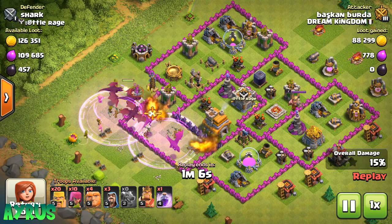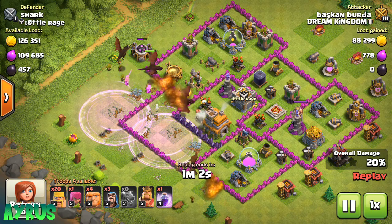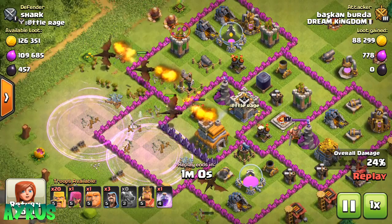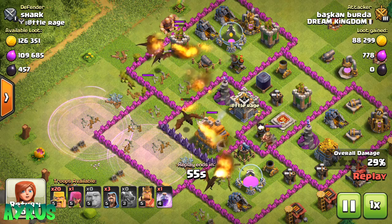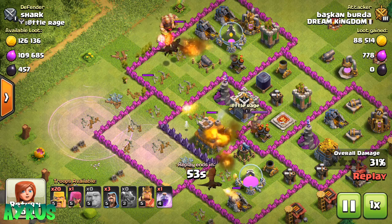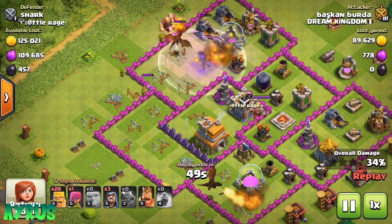He dropped his first two Raid Spells near the corner. I don't know when he's going to drop his Giants — he should have dropped them right away. The Dragons in the middle are going to try to take down the Town Hall once the Air Defense is down. But it's not going to take down the Town Hall because the Air Defense is taking down the Dragons, doing a massive amount of damage.